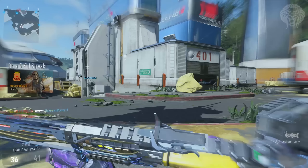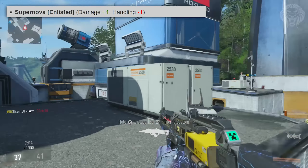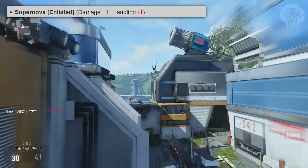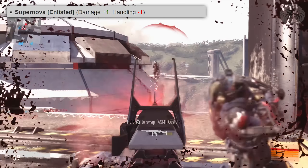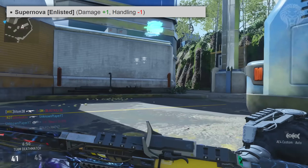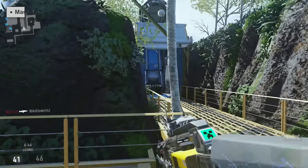Getting into the weapons, we've got three enlisted variants. First is the Supernova, which has plus 1 damage and minus 1 for handling. I would say the Supernova is the best variant of them all, if not one of the best. It's got an amazing trade-off — handling means hip fire spread on assault rifles, and that's definitely worth sacrificing for plus 1 damage. So even though it's enlisted, aim for this one.